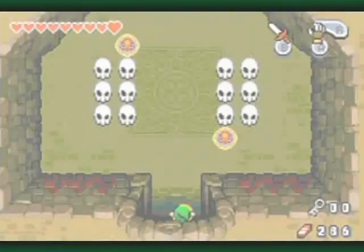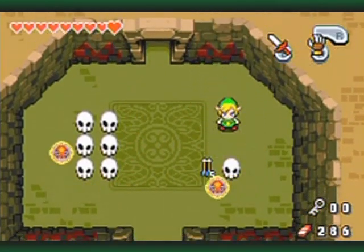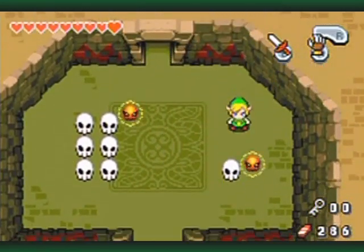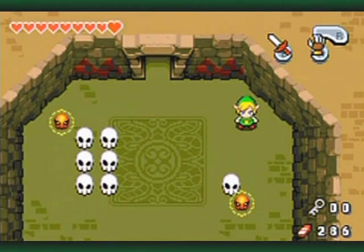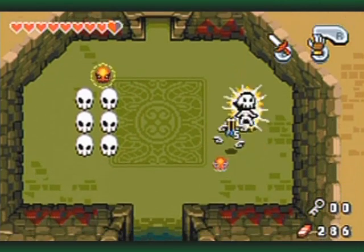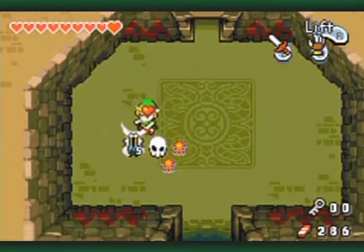I'm going to do the boss and finish this dungeon. Here's something interesting about the sparks as well — if you destroy the last of whatever they're holding on to and they're moving in that direction, they will continue moving in that direction until they latch on to something else. It starts attaching to the other skulls on the other side, just because that was the only thing it had to grab onto.